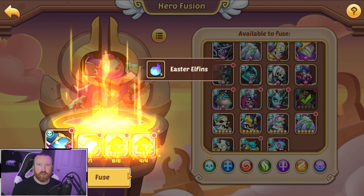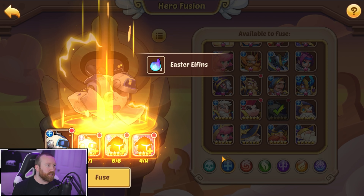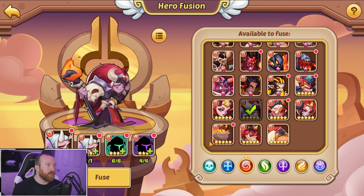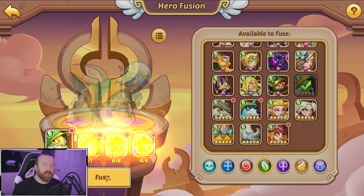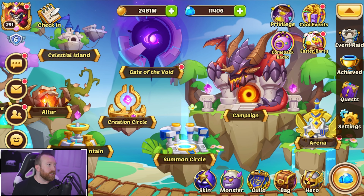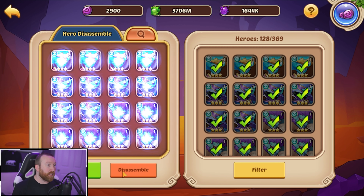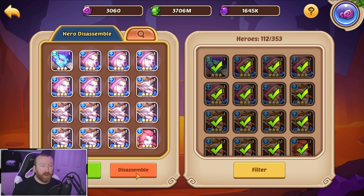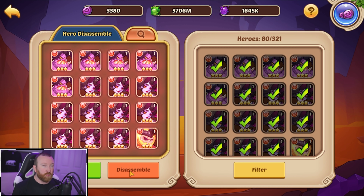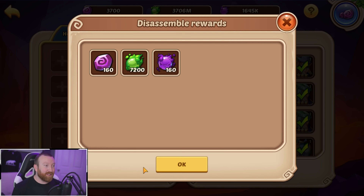Keep on with the fusions. What we really need now is right after we hit the pity timer, we definitely need another Fiona copy — we need back-to-back Fiona copies. If we do that we're very close to a guaranteed copy, otherwise we'll just do a few more scrolls, kind of like what we had to do on the Light's Army account with 2,010 scrolls.